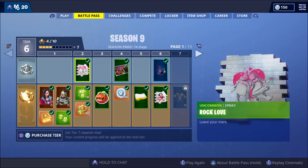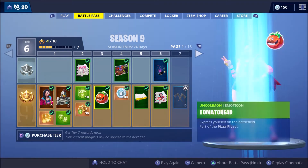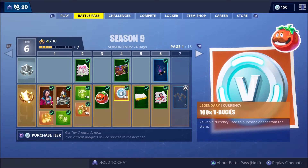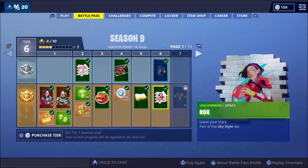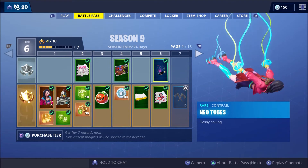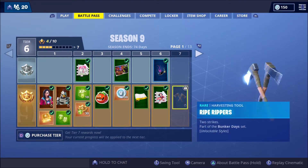Let's continue on. We've got Tier 2. We've got some Sprays - Rock Love - and XP, more XP stuff. We've got Tomato Head, V-Bugs Loading Screen - oh, that looks spiky. We've got Sentinel's Wrap, Rock's Spray, and a Contrail called Neo Tubes.